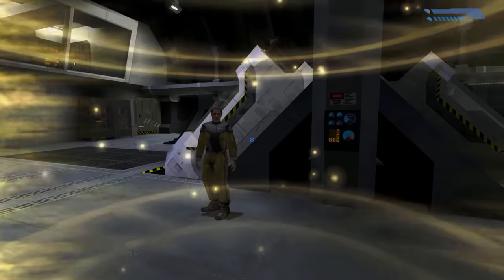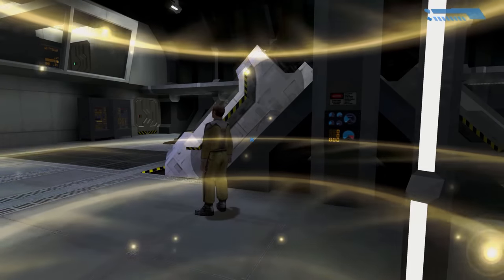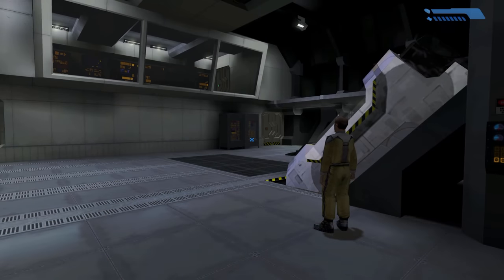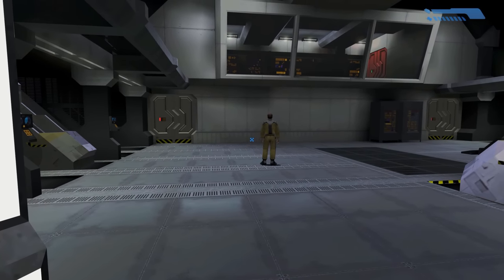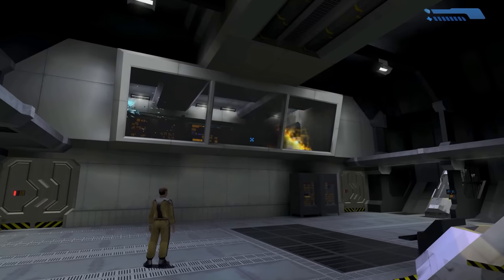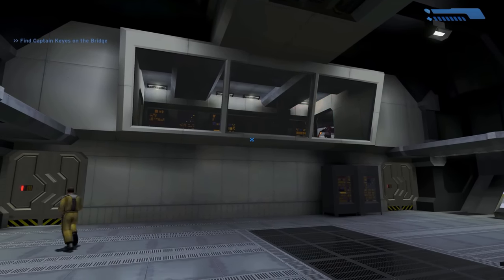Moments after getting to grips with everything, you catch your first glimpse of the Covenant. Bridge to Cryo-2, this is Captain Keyes — send the Master Chief to the bridge immediately. We'll have to skip the weapons diagnostics. The skipper seems jumpy, we'd better get moving. We'll find you weapons later. They're trying to get through the door! Intruders at Cryo-2! Come on, we've got to get the hell out of here!